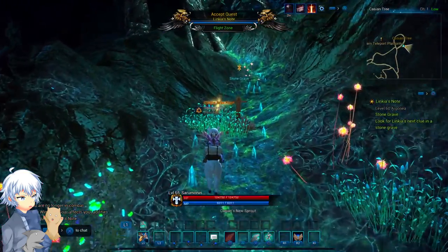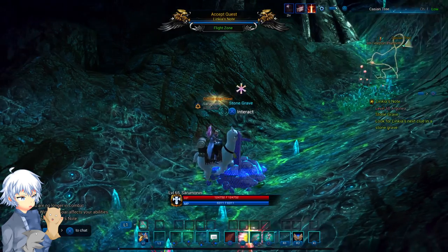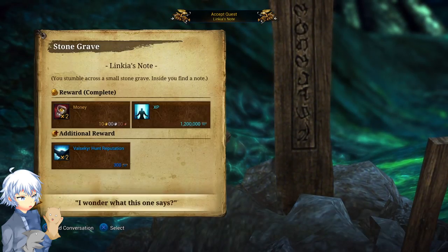Near the Cassian tree will be the next location. Simply accept it and you'll be able to go to the next two locations. And that's it for Argonia.